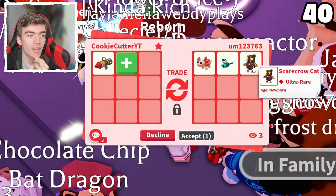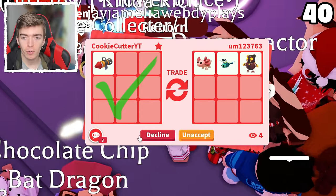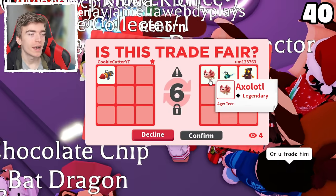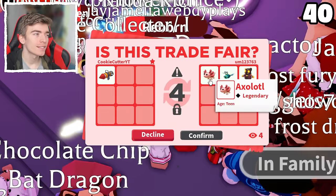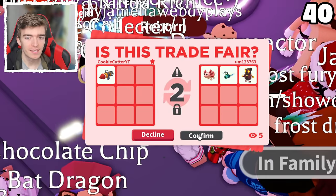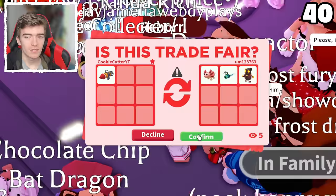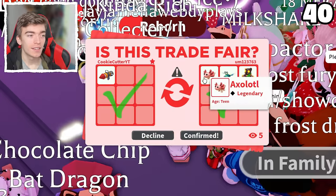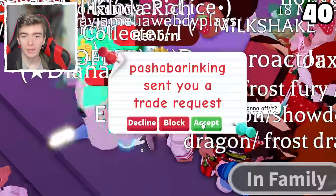An axolotl, dragonfly, and a scarecrow crow — two legendaries and an ultra rare. The axolotl was like 600 Robux or something insane. That's such a big win if they accept it. And they did — let's go. You can't buy those axolotls anymore.